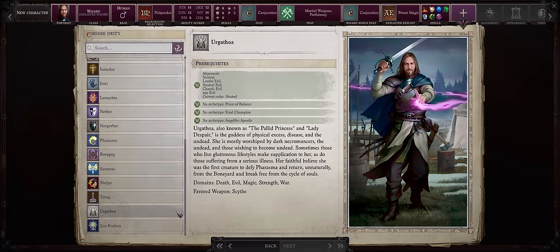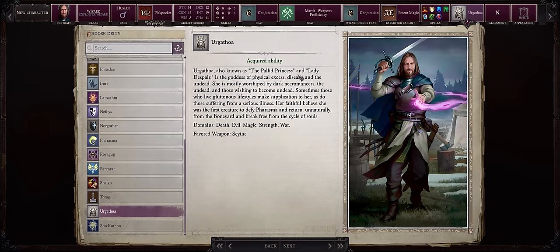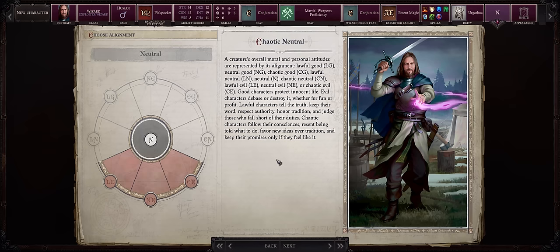As far as deity choice, to me there is really only one: Urgatoa. Not only is she the goddess of undeath and undead, so very thematic for a Lich run, but there are also a lot of unique dialogues that you only get if you're following Urgatoa as a Lich. As far as alignment, we are actually very restricted here — you have to be Lawful Evil, because the Hell Knight Signifier prestige class requires any Lawful, and when it comes to Liches you have to be Lawful Evil.